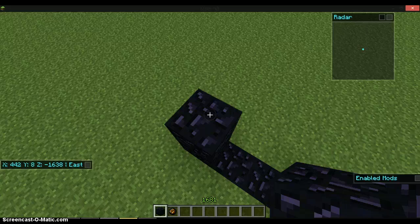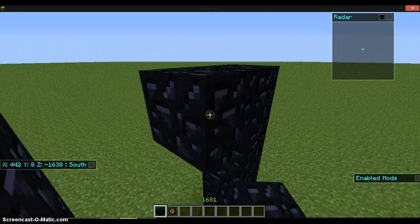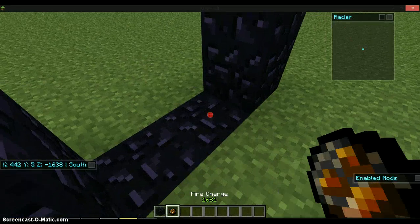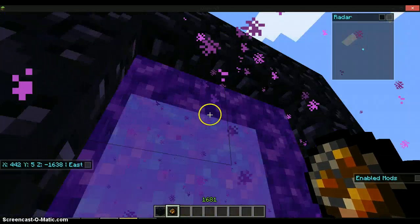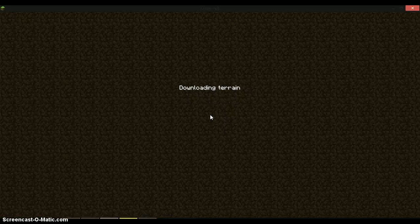Now you use the fire charge or the flint and steel, and you get this portal. Once I walk through it, it transports me into the nether.